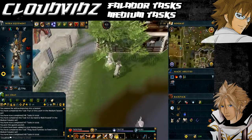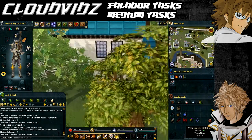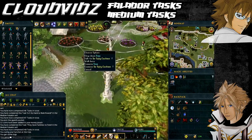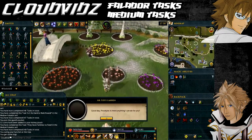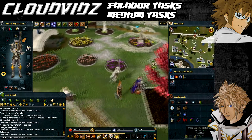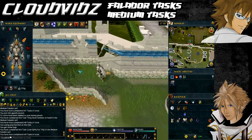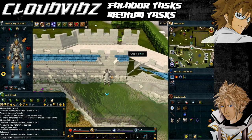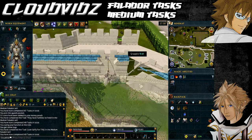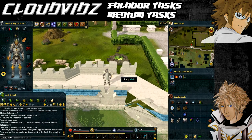The next task is 'Look Spiffy for Tiffy': salute Sir Tiffy Cashien while wearing the full Initiate Armour. Find Sir Tiffy Cashien in Falador Park sitting on the bench — you can actually buy the Initiate Armour from him if you haven't already. Equip all your Initiate Armour, then perform the Salute emote while standing in front of him and the task will be complete. The final task is 'Climbing the Walls': grapple up and then jump off the north Falador wall. The grapple spot is on the northern wall past Falador Park, near the Falador Party Room. Equip your Mithril Grapple and Crossbow, grapple onto the wall, then jump off the northern side — once you land, the task will be complete.